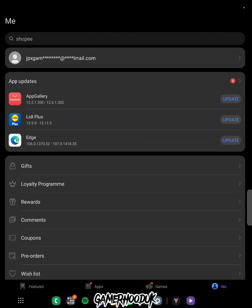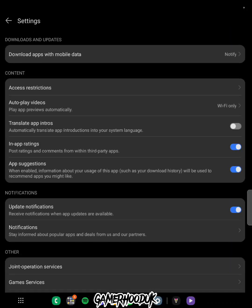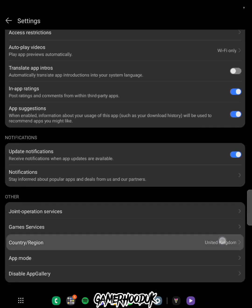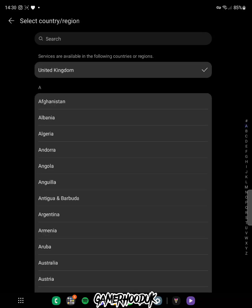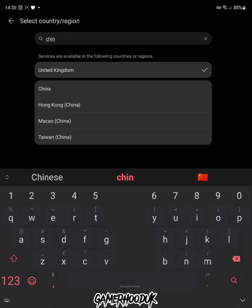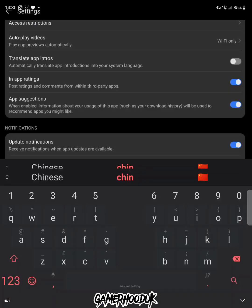Now we need to change the Huawei App to the Chinese region. Go to Settings, then Country/Region, and change it from your original country to China — just search for China like I'm doing and confirm. Once it finishes loading, everything will be in Chinese, and then we just need to find the One Piece Fighting Path app.